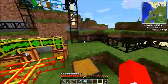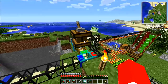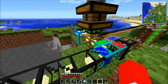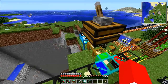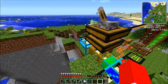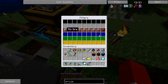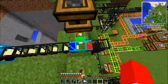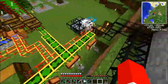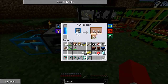Over here, this was my initial chest that was storing all of my quarry stuff. What I'm doing now is sorting everything that can get pulverized out into the red tube, and then everything else is going into a separate chest — all the other stuff that comes out of the quarry.